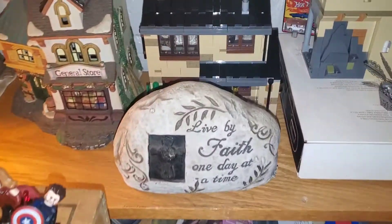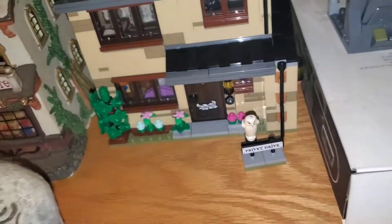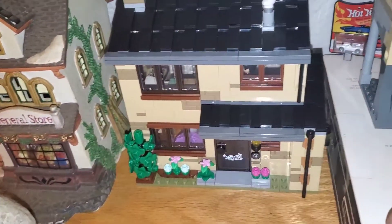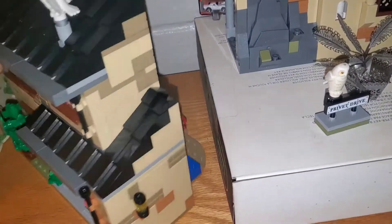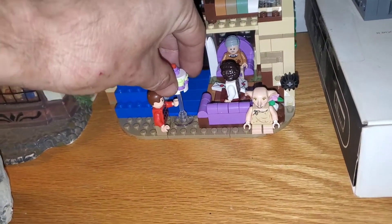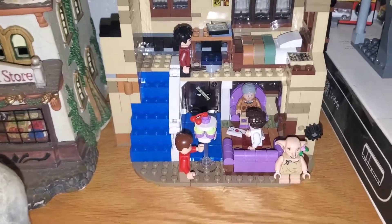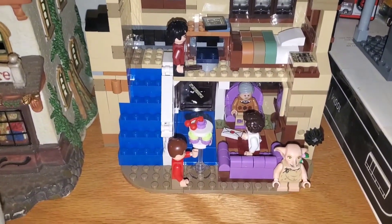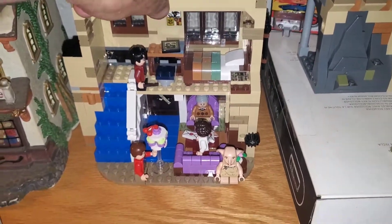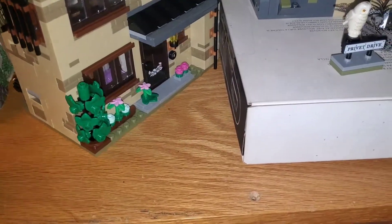Moving over this way, you see our 'Live by Faith one day at a time' rock, and of course we have Privet Drive there. I'm going to flip it around so you guys can see the inside of the house — looks like the cake fell over, which I expected. So there's the inside: I've got Dobby, the whole family sitting there, and Harry upstairs where he usually is. And there's our Privet Drive spot from the front.